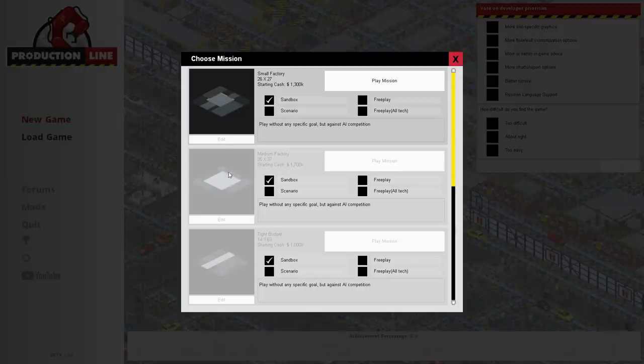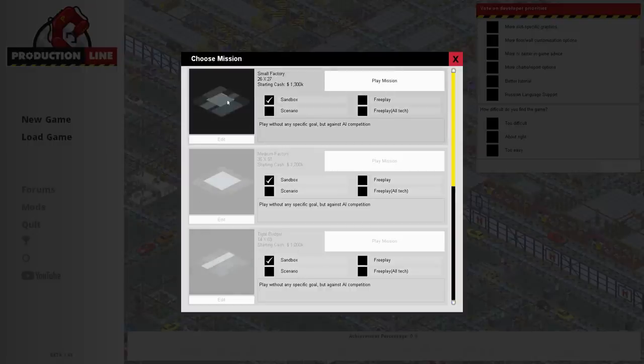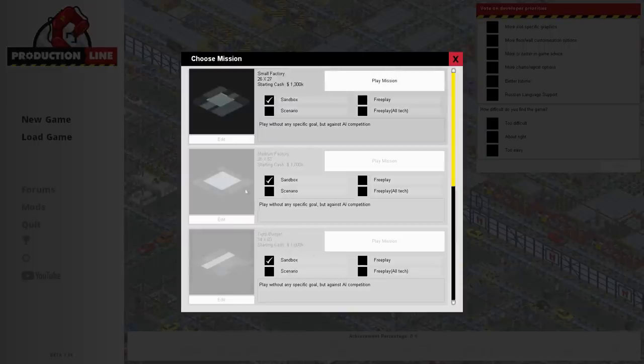We start here - these are locked, we can't do these. I don't know if it's because this is early access, so we can't do the medium factories and the tight budgets and all this kind of stuff. Detroit! That'd be good for cars. Or if we have to complete this, and then maybe it unlocks the other - so maybe you complete small, it unlocks medium, complete medium, it unlocks tight budget, and that kind of thing. I'm not entirely sure. But at the moment, we only have small factory.